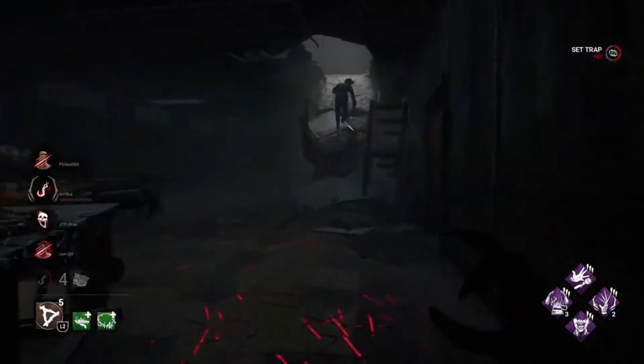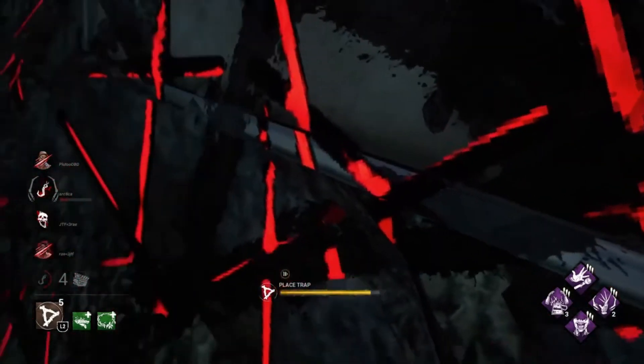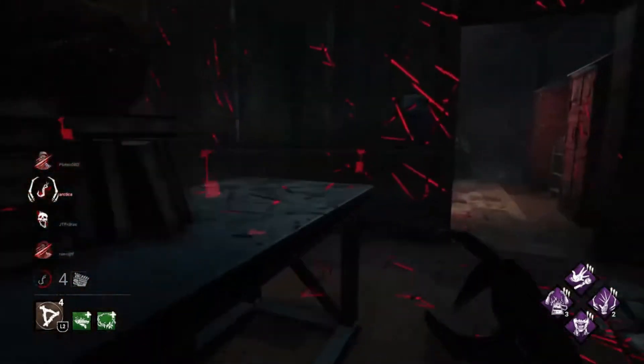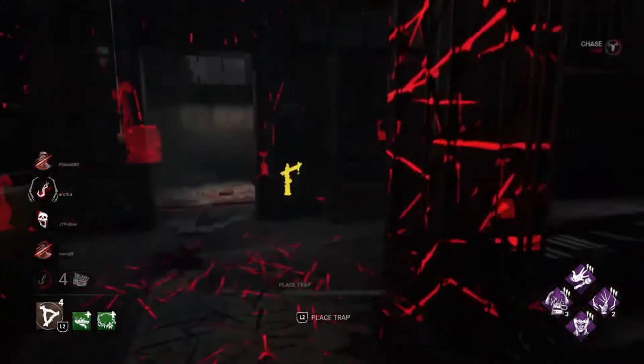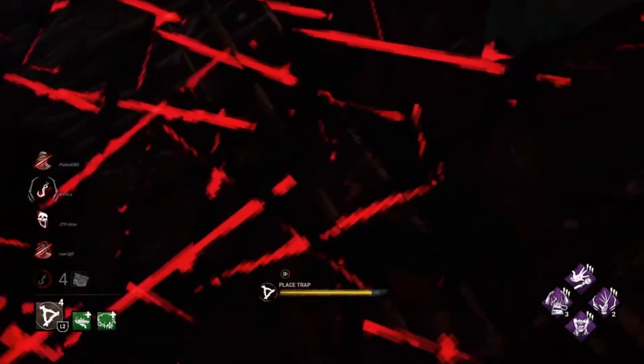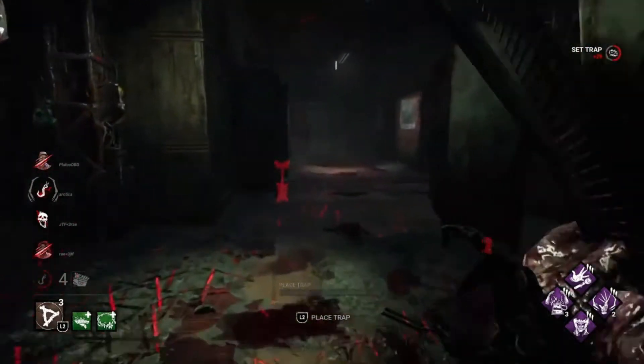That would have been a hit - that was a good dead hard he did there - but we just replace the trap and do it again. He runs upstairs - this ramp here is a good place to trap as well, I catch a few people with the trap there. And as we go out here, I do like to trap this corridor a lot - people tend to run out of that room and head for this window to drop into the courtyard.